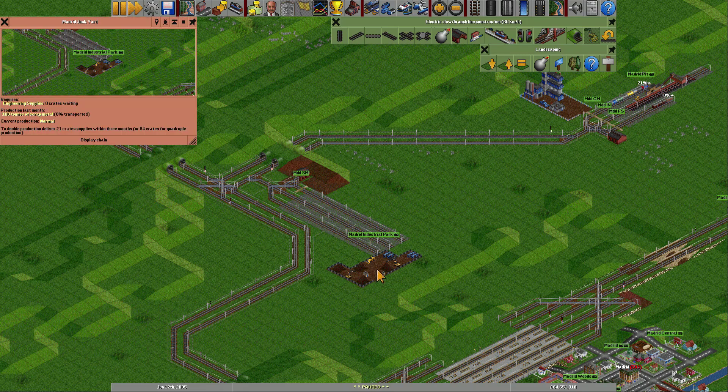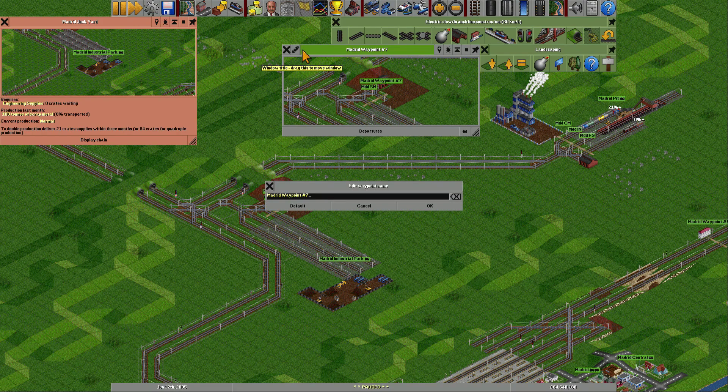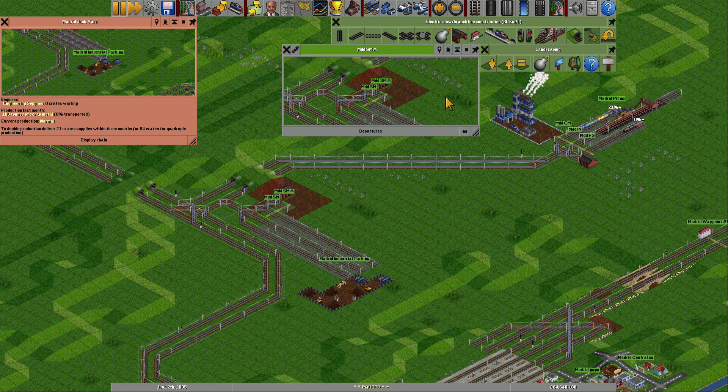I wonder — this one will do 108, which means it will be due at maximum 300 tons and it will go to three different places. Oh — I could actually do three of these, thinking about it. That would actually make sense because then I can actually control them and just send 100 at a time, which would be great. SMA — and remove the other one.